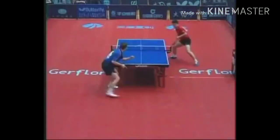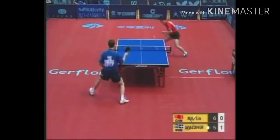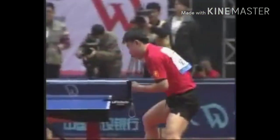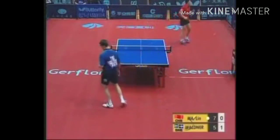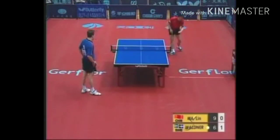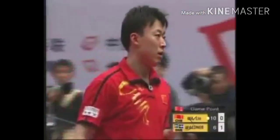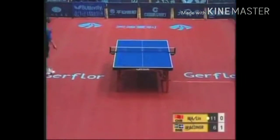Risky serve. Service mistake by Waldner. 7-5, Ma with the lead. One zip Waldner in games. Ma going with some long services, and there's that backhand loop. Waldner to serve. Both of these will spin, and you're trying not to give an easy attack so you have to be careful. Look at that backhand right down the line — beautiful winner. Now a substantial lead, and there's the game to Ma. We're tied at a game apiece.